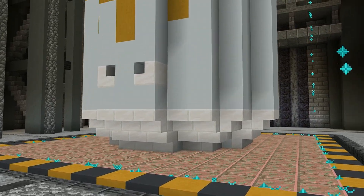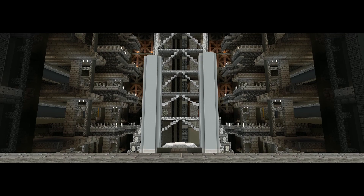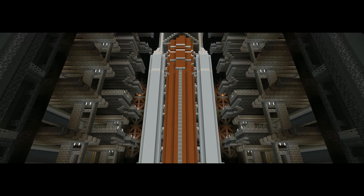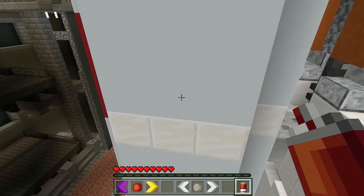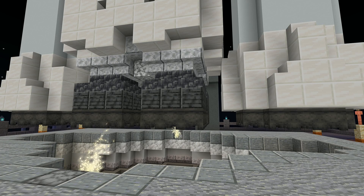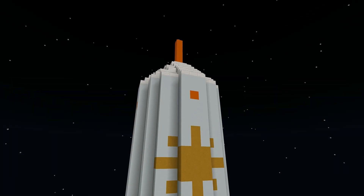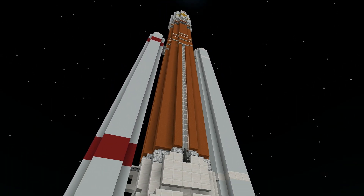That kind of looks like a face. We're going to go minimalist on this one with just a simple orange dot on each side, and some more red paint to round this one out.